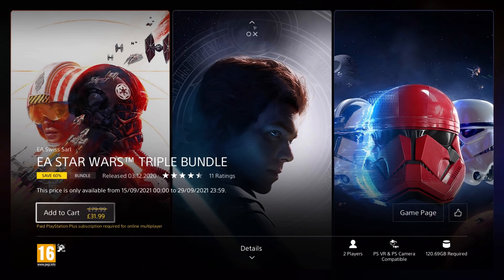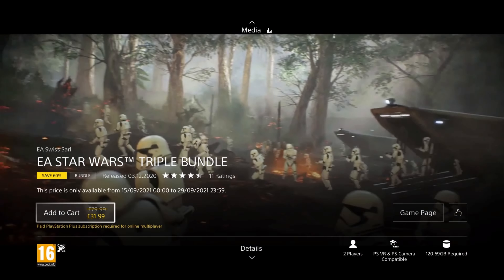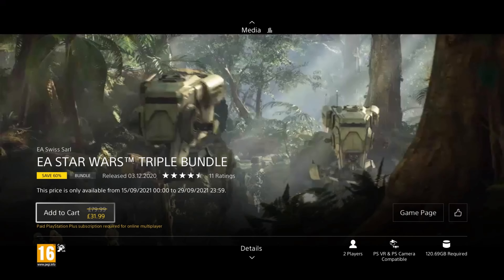Our next game is a weird one, EA Star Wars Triple Bundle. It was released in 2020 so it's only a year old, but some of the games in the bundle are much older than that. It's on a 60% discount for a price of £31.99. This bundle includes Star Wars Battlefront 2, Jedi Fallen Order, and Squadrons.